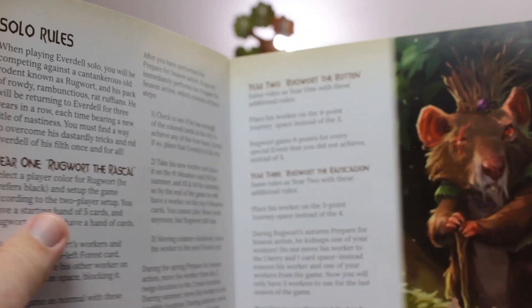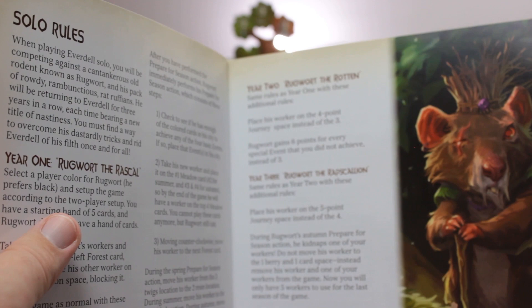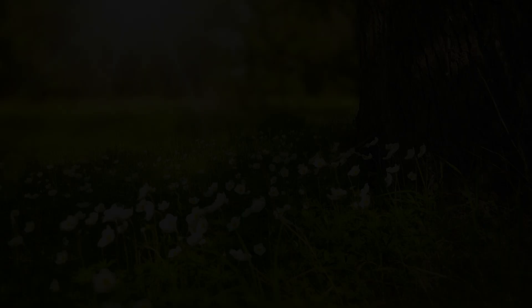The rulebook describes a solo variant where you play in one of three different difficulty modes against a nasty-looking rat named Rugwort. I won't cover that in this video, because rats are gross.